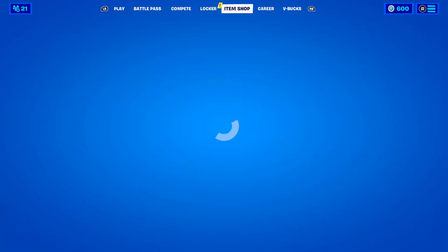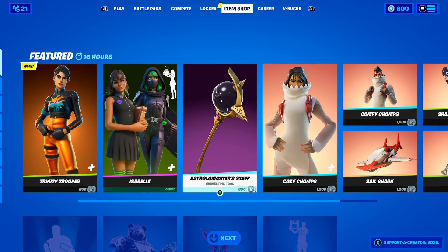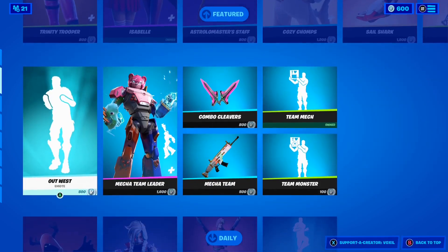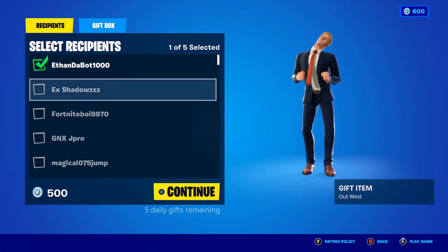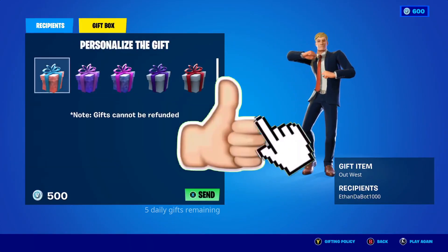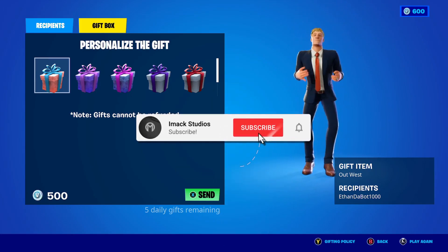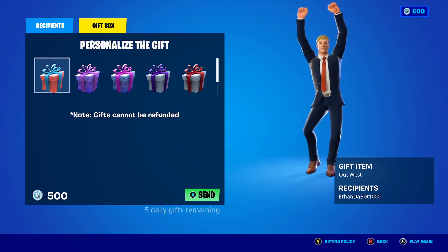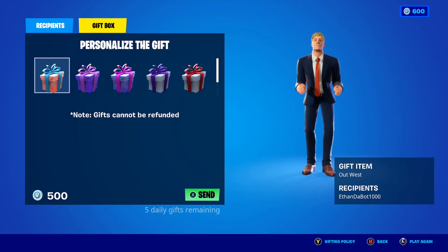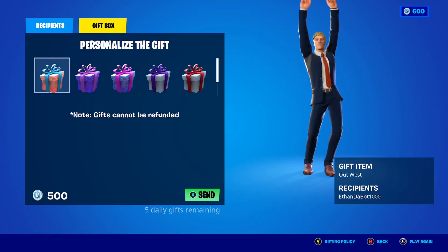Just before we get into it, I would like to let you guys know that I do gift my subscribers all the time here on the channel. So if you would like the chance to receive a free gift from me in Fortnite, all you have to do is smash the like button down below, and subscribe to the channel with the post notification bell turned on. Once you've done that, comment your Epic Games username down below in the comment section so I can add you guys on Fortnite and send you a free gift.